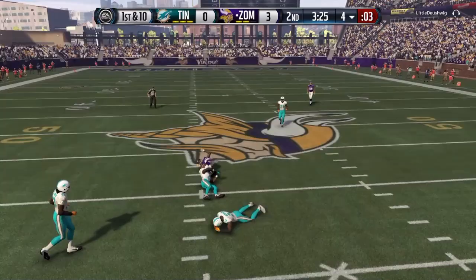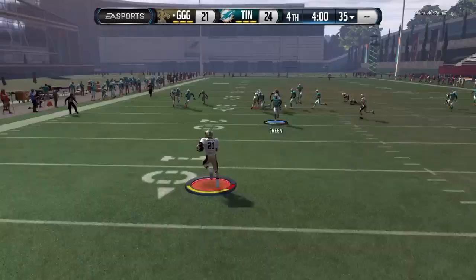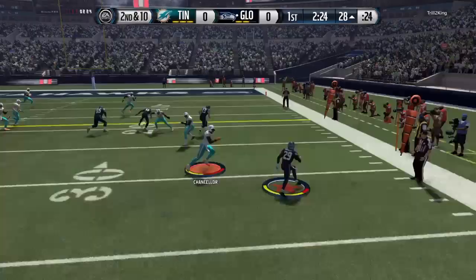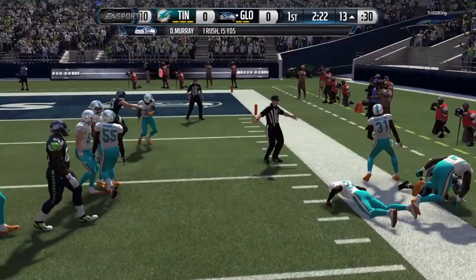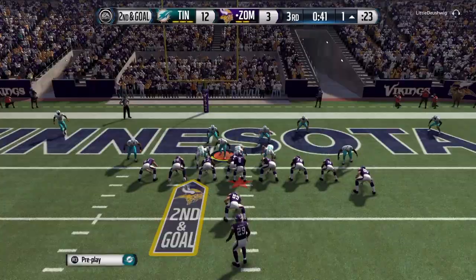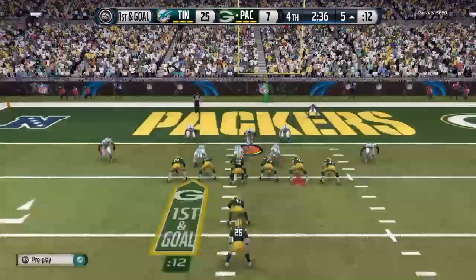As far as the hit sticks go, he only got about five or six hit sticks, and unfortunately there were zero fumbles. The silver lining is that you're at least getting the guaranteed tackle. I'm not saying he'll never cause fumbles, but I just don't know if it's something you'll see a lot. That said, shooting the gaps was fun — you can definitely use him to blow up quarterback sneaks or runs in the backfield.